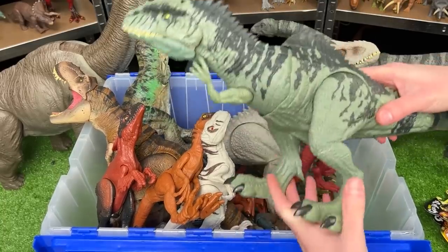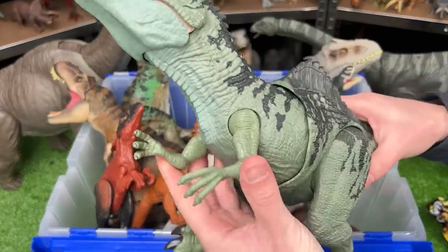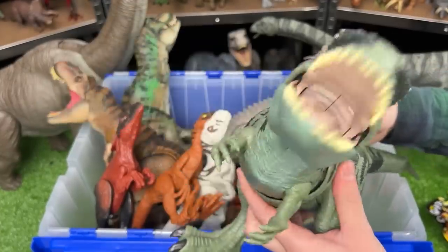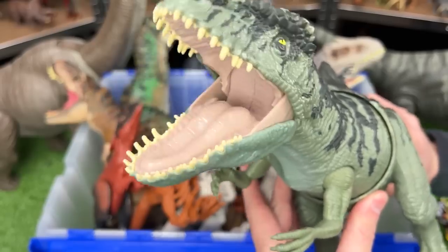Up next in this collection we've got a giant Giganotosaurus figure. This figure features poseable arms and legs and best of all it has two action buttons — one to swing its torso around and one button for jaw chomping action.